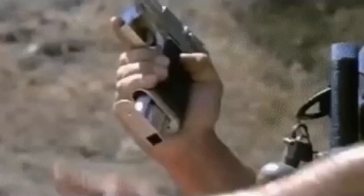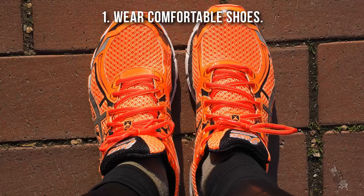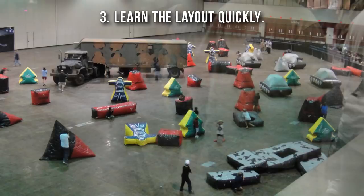Number 3: Laser Tag. The key to annihilating everyone is to prepare for war ahead of time — think Call of Duty. Wear comfortable sneakers; stealth colors always, including your footwear, as anything light makes you easy to spot. Learn the layout quickly — some spots give vantage, others give cover. Upper levels are great for sniping. Walk sideways to make yourself less of a target. Go for the kids — every hit tallies up. When it's time to engage, shoot nonstop sideways like the Terminator.